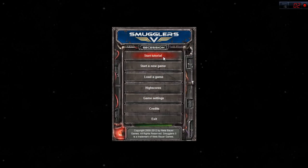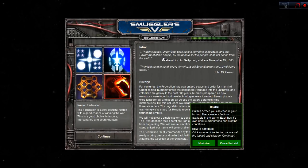I'm going to start by trying out this tutorial to see if there's anything really new with it. So this is where we pick our factions. In the Smugglers universe there are four major factions essentially at war with each other for domination of the known galaxy.